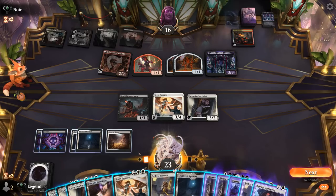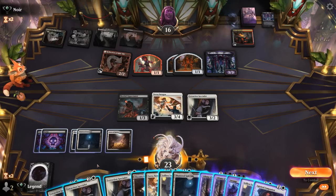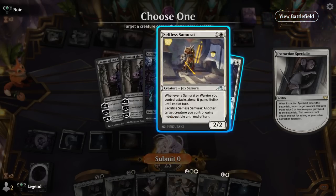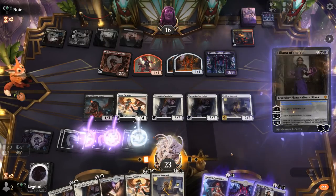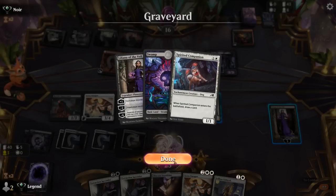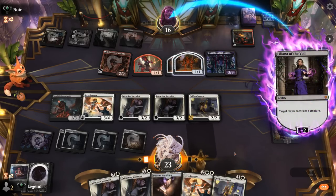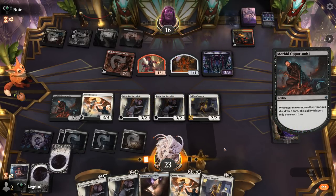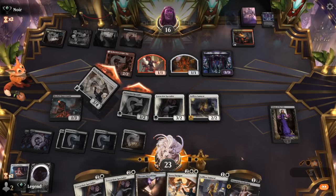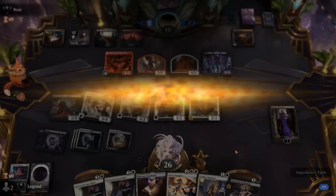Maybe we just get rid of the Devil permanently, or they can sacrifice an artifact and keep the Devil to go with Braids and Reflection — either way is fine. These two creatures can attack. We'd still really like a Rite of Oblivion to put the game away, but our opponent scoops — too much value here. On to the next one.